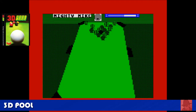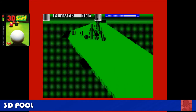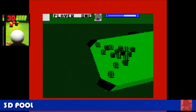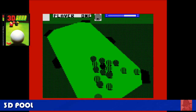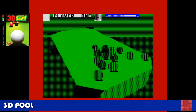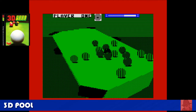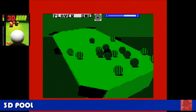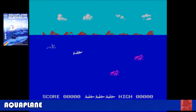3D Pool — this game is attempting a lot on the ZX Spectrum, and I don't think it really gets away with it. Different angles of the table, but the balls are quite confusing and it's hard to line stuff up. You play against the computer. It's clever but no fun at all. You decide whereabouts on the ball you want to hit it, line up your shot, select your power, and hope for the best. Very confusing — you're going to get a bit of a headache.